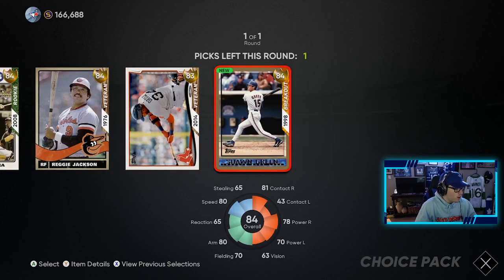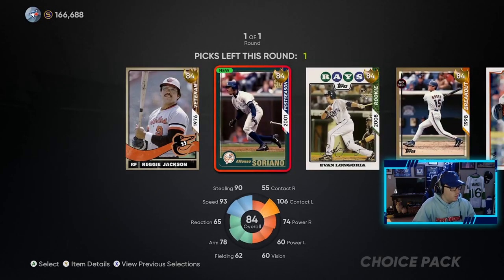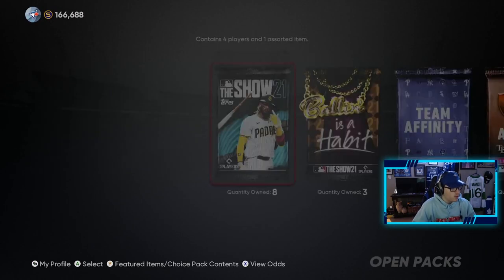Let's go with Sean Green — why not? Bang. That's one, and we get another one of these. I guess we can just take anyone here really. I have a Longoria — sure, it's a name I know — so we'll take that. There we go.